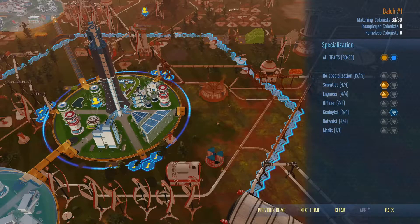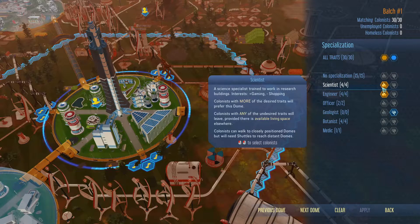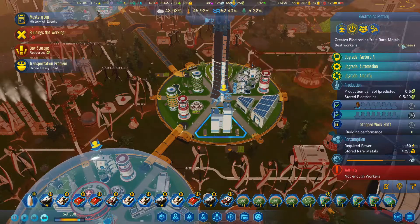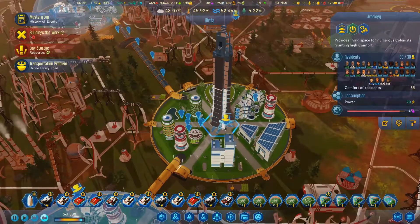30 colonists matching. Also, more of the desired traits - preferring colonists with any of the desired traits. We don't want any geologists, that's fine. So we are now running without anyone working in here because engineers - there's no restrictions, so if you want to work in here people, by all means work in here.